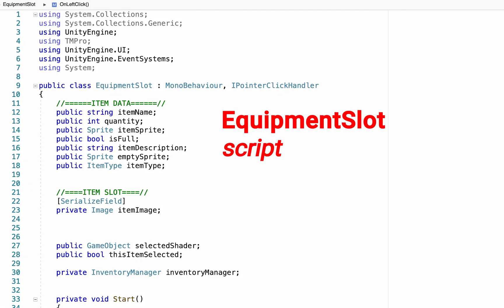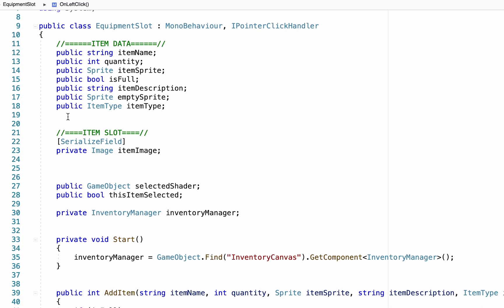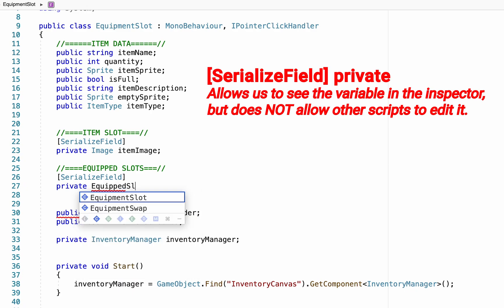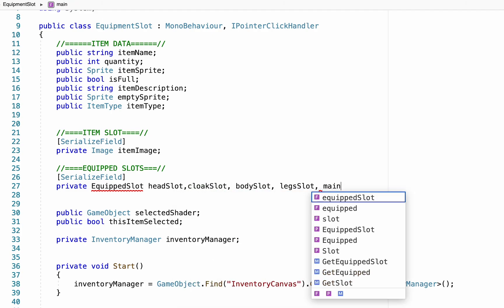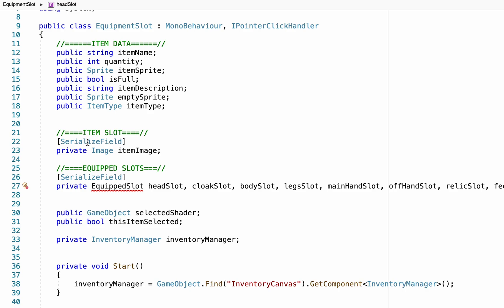The first step is to declare some variables up at the top — we're going to need to be able to talk to each of those slots in our player equipment menu. I'll head down below our item data and item slot and put a comment saying this will be a reference to our equipped slots. Here we're going to make a serialized field reference to equipped slots — we haven't created that yet so it's not going to like it for the moment. The first one will be our head slot, and we can save time by adding a comma and putting the name of all the different slots we're going to have. With that done, we've theoretically created the ability for our equipment slots to talk to our equipped slots.